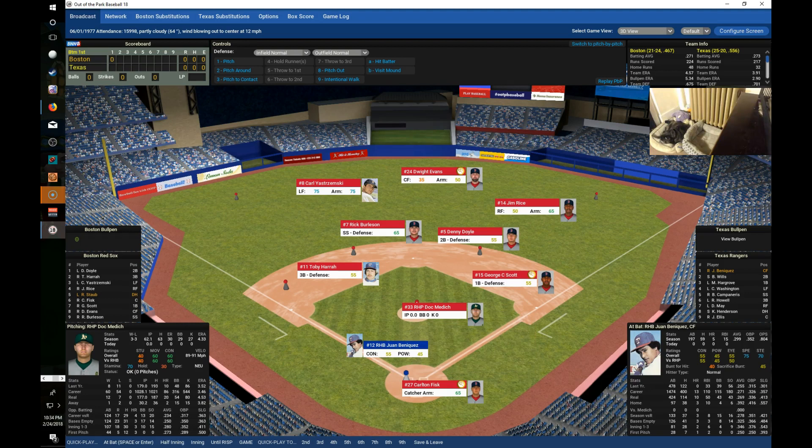The Texas Rangers lineup: Juan Beniquez leads off in center, followed by Bump Wills at second base. Batting third is first baseman Mike Hargrove. Batting cleanup is left fielder Claudell Washington. Batting fifth is shortstop Bert Campanaris. Roy Howell at third bats sixth. Right fielder Dave May bats seventh, Ken Henderson is the DH batting eighth, and John Ellis starts behind the plate batting ninth.